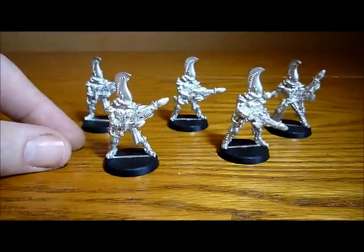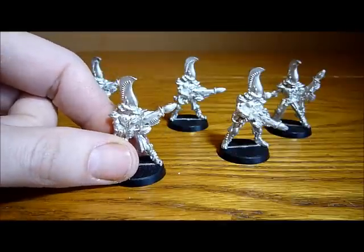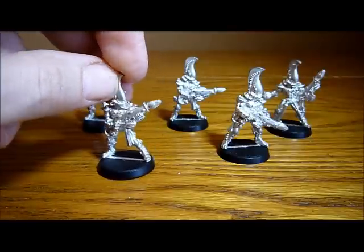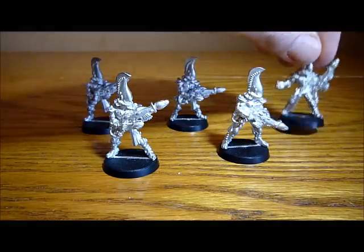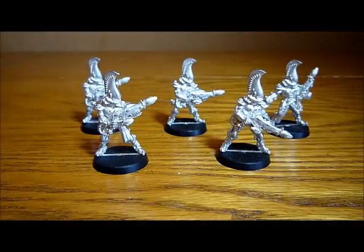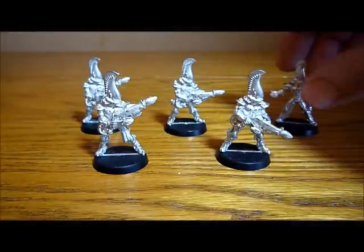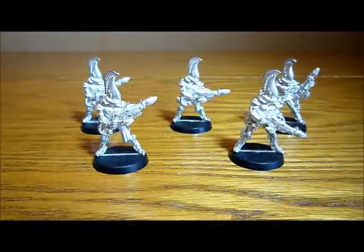A unit of melta guns can be very, very useful in 6th edition — both for taking vehicles and for taking those terminators out. Of course they also each have a melta bomb. With all the flying monstrous creatures, if you manage to ground the monstrous creature you can assault it with your melta bombs. Or if it is just a normal monstrous creature you can attach the melta bombs to them. So that is another good bonus. Very strong units in 6th edition.